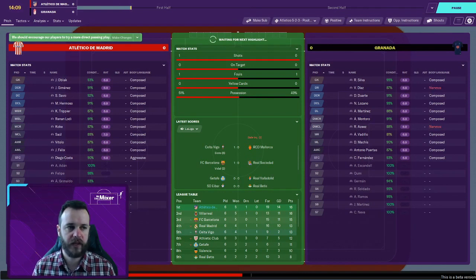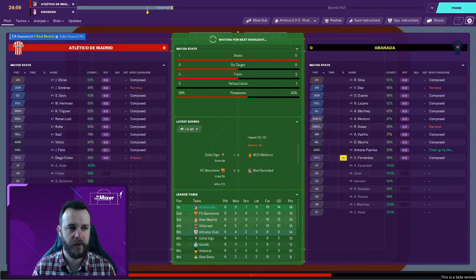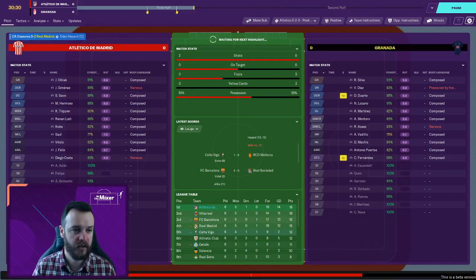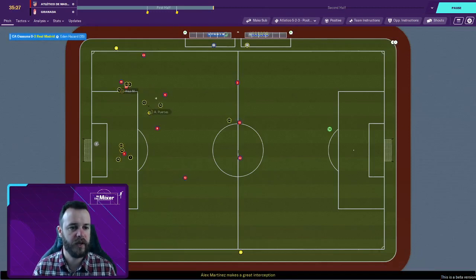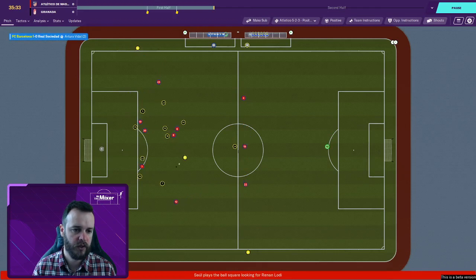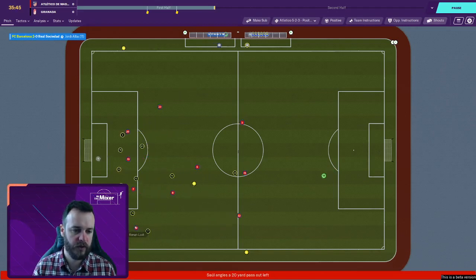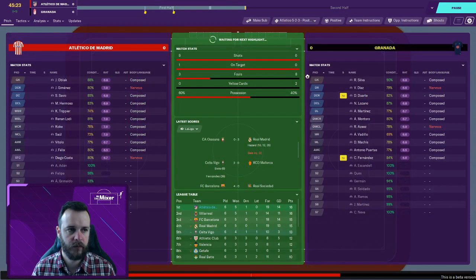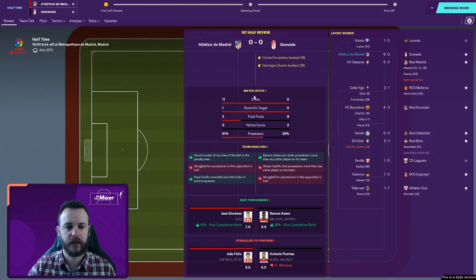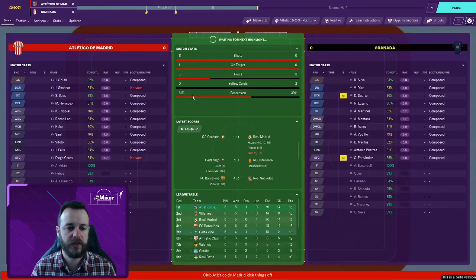Granada might be a bit more of a banana skin than they look from their lineup, but we still have to be at our best to beat them and they won't give us anything for free. Unlike last episode we get outside the first 10 minutes without scoring three or four goals. 30 minutes in we use our get creative shout. First highlight: Trippier with a throw, Koke recovers, plays across to Saul, out to Renan Lodi who makes an overlapping run. Into Joao Felix, back to Saul, good ball across to Trippier — can he find the right cross towards Diego Costa? Header just over the bar.